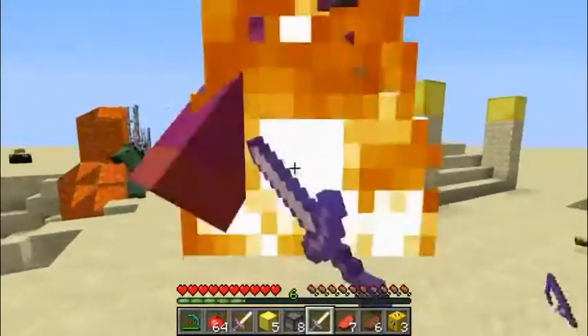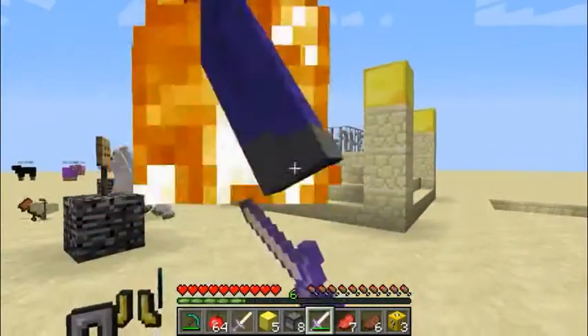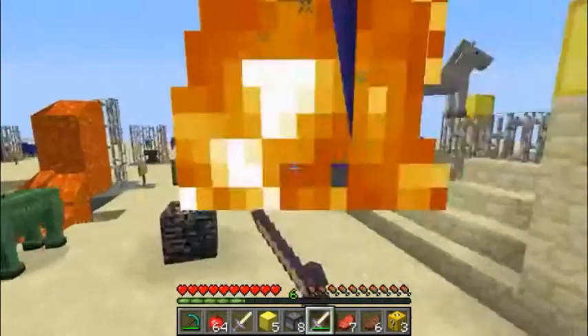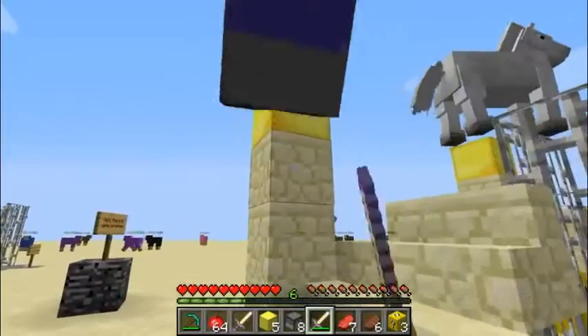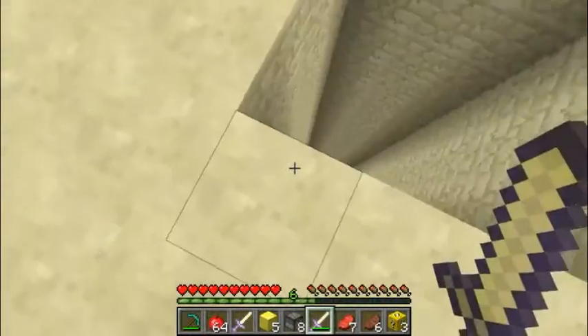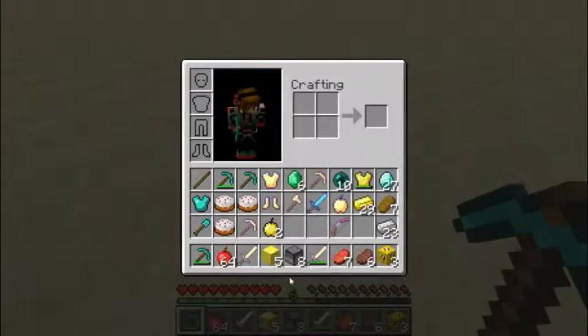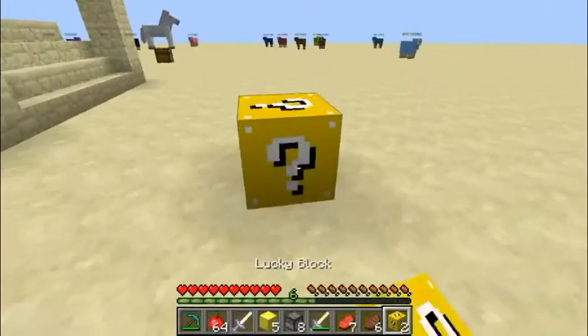This sword never breaks - why do I have two of them? I have heaps of swords. No, it does break - it just took a while to get rid of the brick. That's done well. I've got three lucky blocks left.